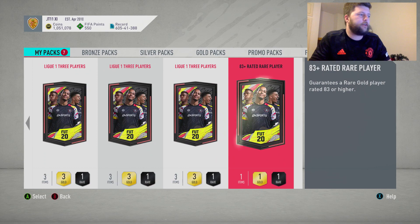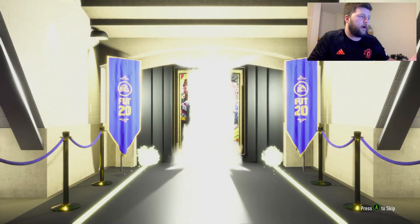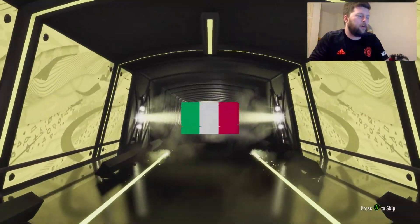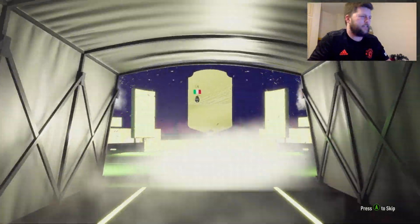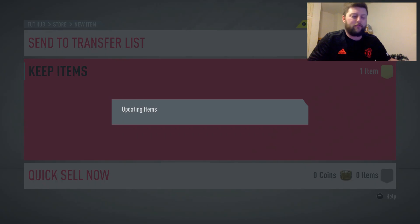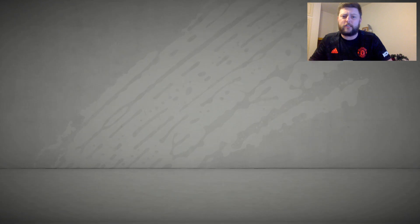So we're going to open up the 83 plus player pack. We've got a couple more BPLs — as you can see, we are starting to stock up the Ligue 1 ones mainly for when Mbappe is here. Board or walkout — it's going to be just a normal board. Is it going to be higher than 83? Goalkeeper is going to be Perrin — 83. That is exactly why I don't want to do them, because predominantly you can get that in pretty much every standard upgrade pack.